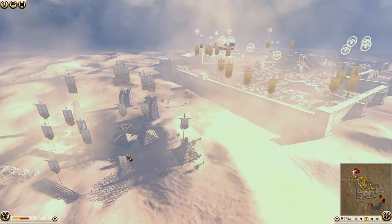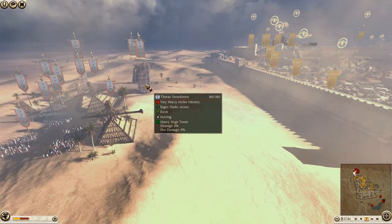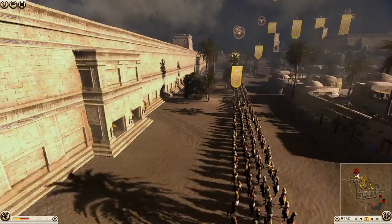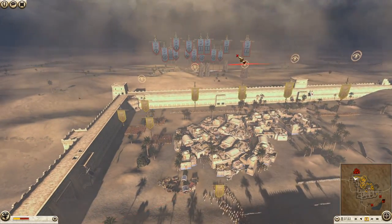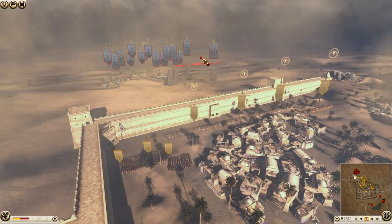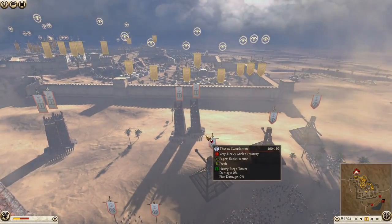It looks like the Seleucids are making the first move, sending up their tortoises and siege towers towards the walls where Cush is defending. He's got his Cushite slave infantry defending first — some pretty weak infantry just to slow them down so the archers or towers can fire in and kill as many attackers as possible, because he's attacking with thorax swords which are a pretty good unit.